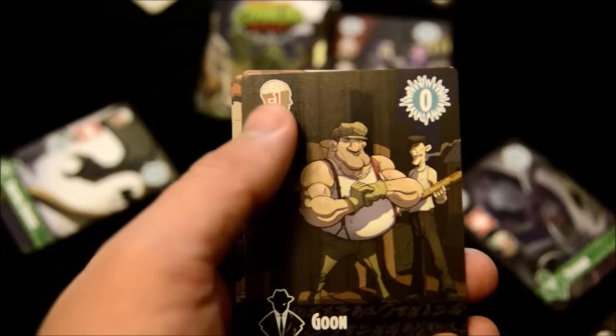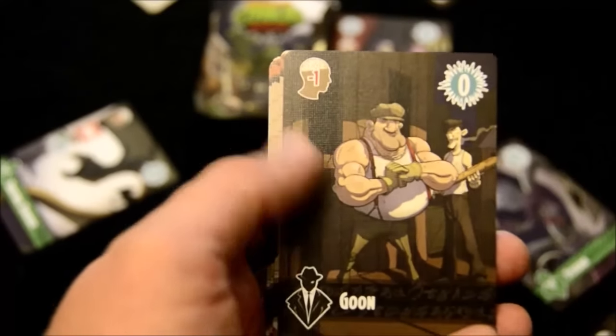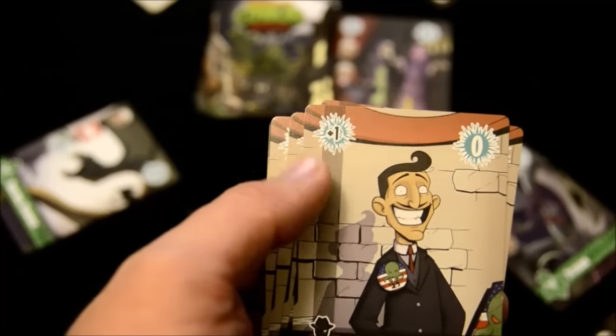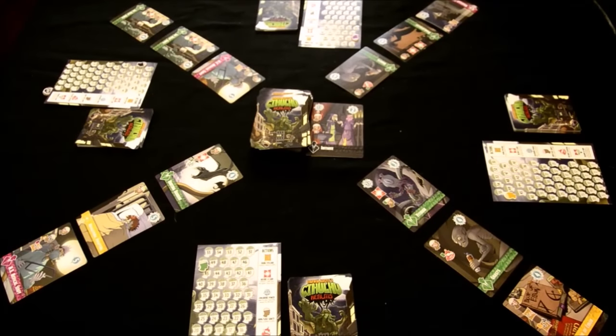You also have Goons, which just have Combat Strength and reduce your opponent's sanity by one — you get two of those. Then you have six Followers, which give you plus one Conjuring Power. The start player draws only three cards at the beginning of the game. In a two-player game the other player draws five. In a three- or four-player game, the middle players draw four, and the last player draws five. From then on, everyone always draws back up to five at the end of their turn.